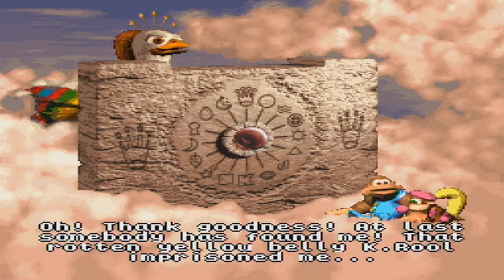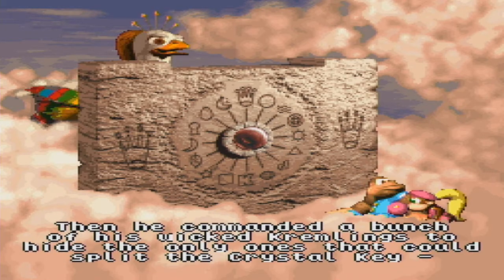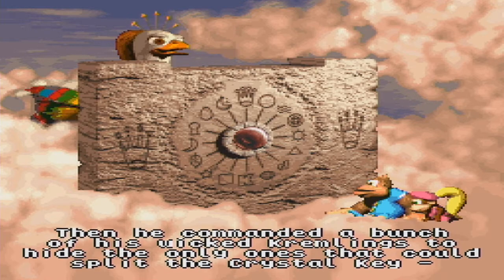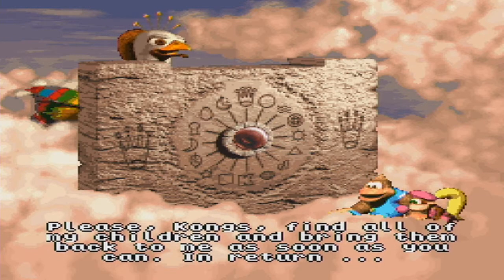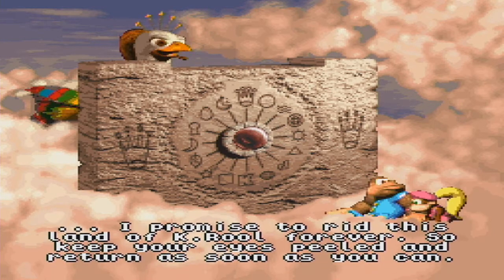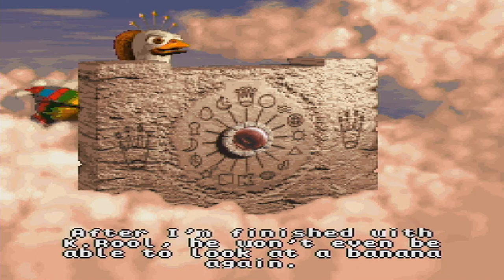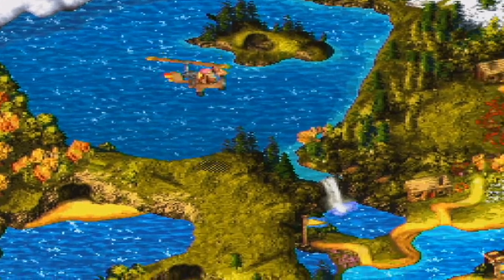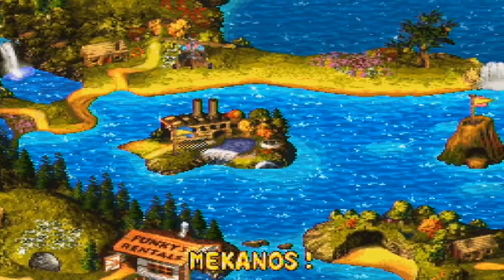The mother continues: 'Behind this evil barrier, which he sealed with a dark and powerful magic spell — K. Rool commanded his Kremlings to hide the only ones that could split the crystal key. Only all of them together could have the power to break the spell. Please Kongs, find all my children and bring them back. I promise to rid this land of K. Rool forever.' Maybe this explains why K. Rool wasn't in Returns or Tropical Freeze — besides the fact that Rare owns the Kremlings and isn't part of Nintendo anymore.